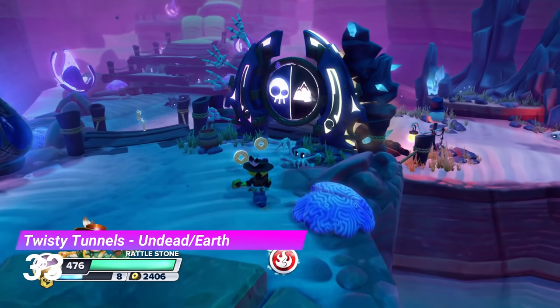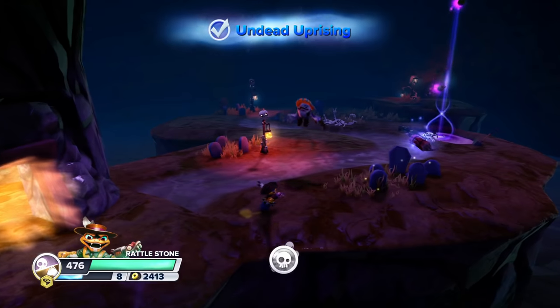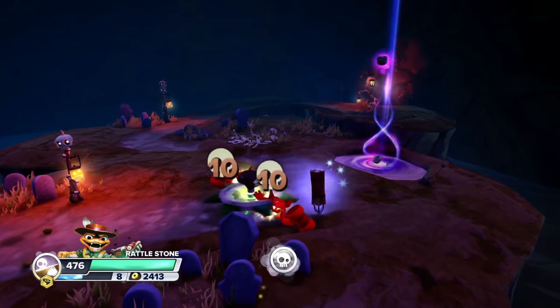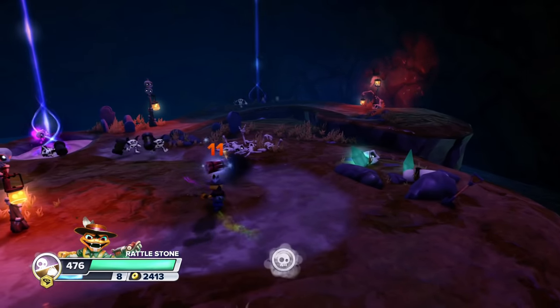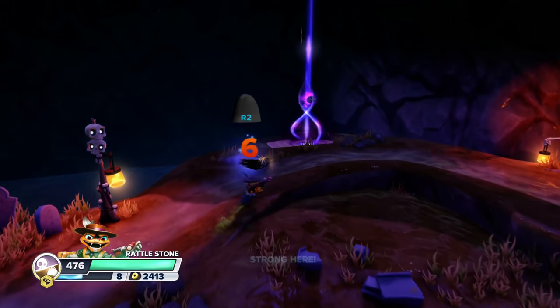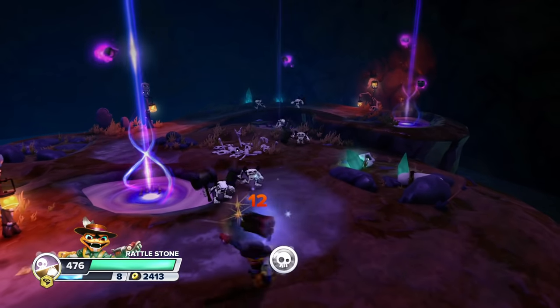At number 33 we have the Twisty Tunnels Undead and Earth Gate. Both of these elements are actually connected to the gate's idea — basically, these portals from hell appear and then suddenly skeleton trolls start coming out of the ground. So you have to blow them up with dynamite to stop them. Either way, I like that this gate tries something new.